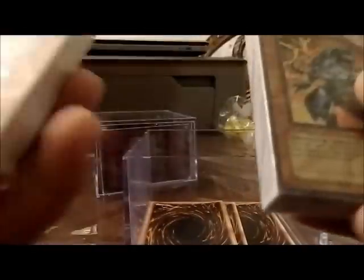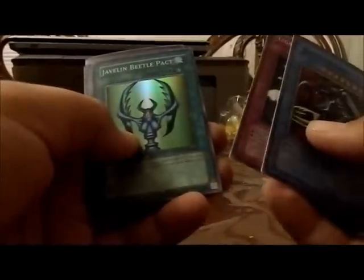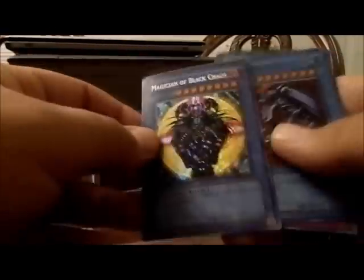Next one — open this one right here. So again, another tournament pack, another Power of the Duelist, another Five Headed Dragon, two more decks. These are for trade too if y'all want them, so send me an offer. And then let's see what other cards we get here: another Javelin Beetle, Legacy of Yata Garasa, Javelin Beetle Packet, Black Magic Ritual, and then a Magician of Black Chaos. Sweet — again, all these are for trade. I think these are from Premium Pack 1.